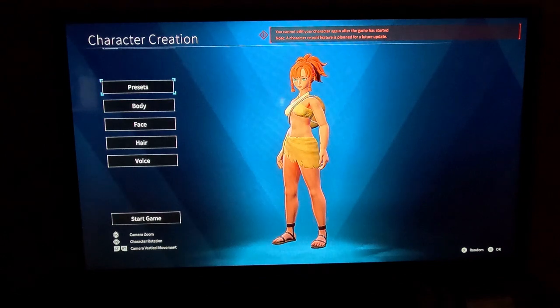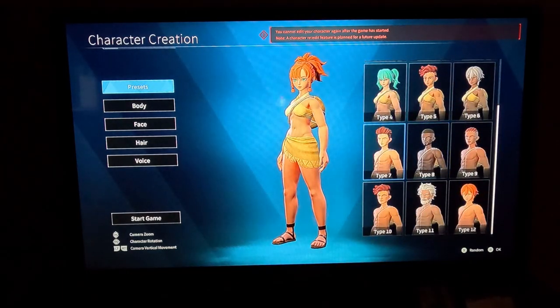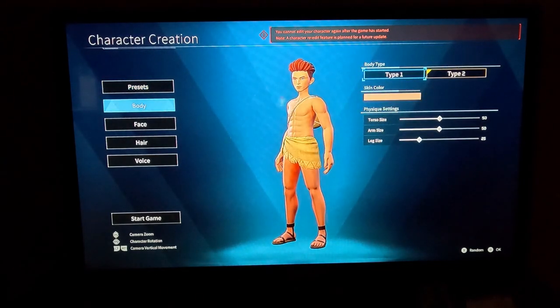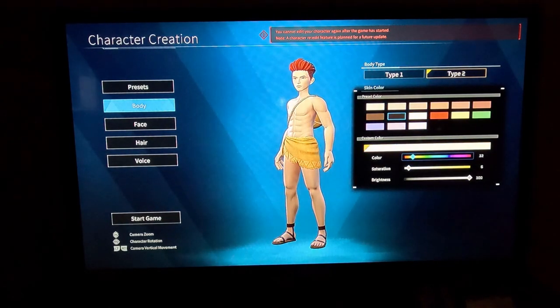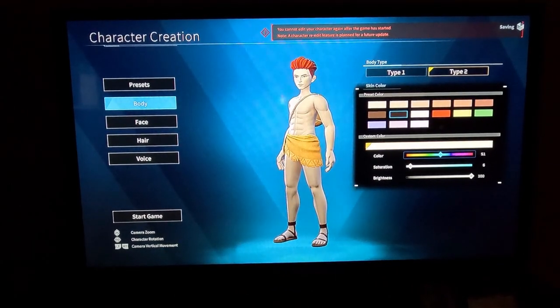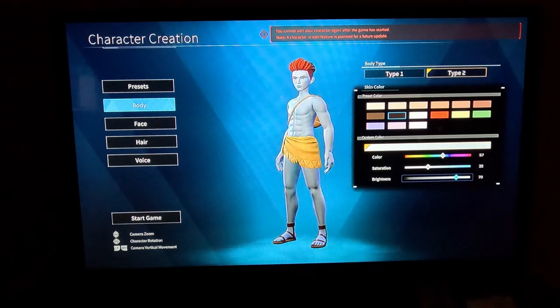Let's see what Palworld is about. Already set the custom difficulty. Let's do skin color. I wish it were just a tad bit quicker but I'm not going to harp on it. Saturation, there we go. Brightness, let's dull it down a little bit, make it a little lighter, and increase the saturation a little bit.